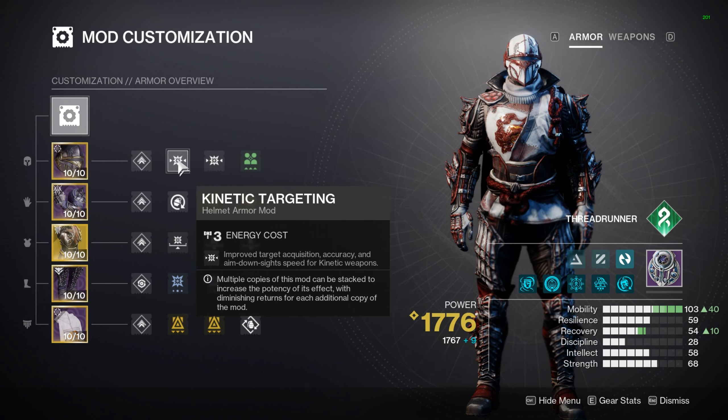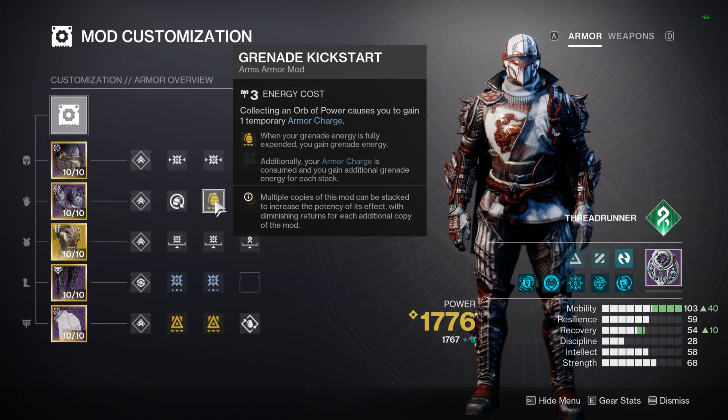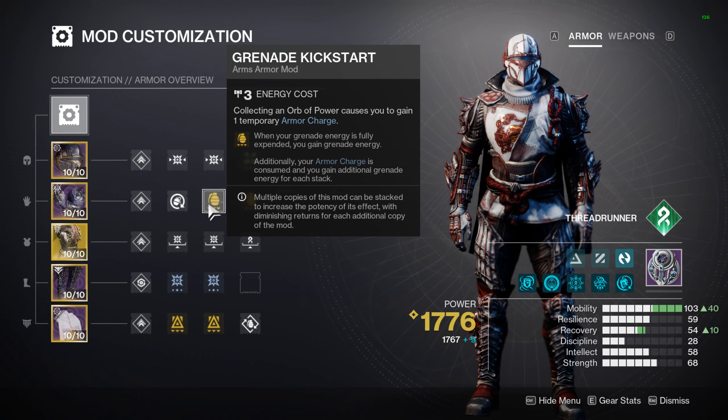Everything maxed out, 10 out of 10. Some of these are dispelled. I want more mobility to get my dodge back, and I'm going to need recovery, so I got that as high as I can with the armor I currently have. Kinetic targeting is a big one - that's for your helmet.